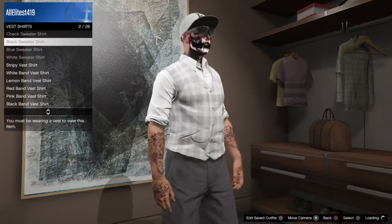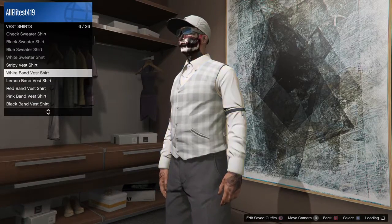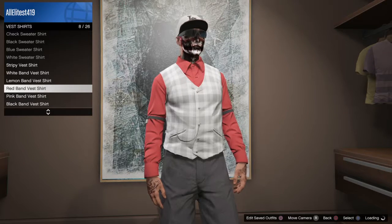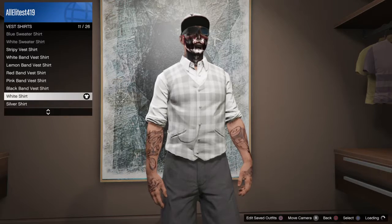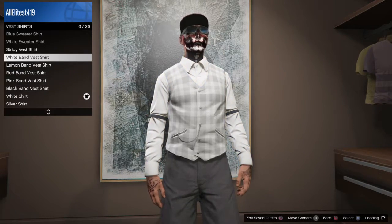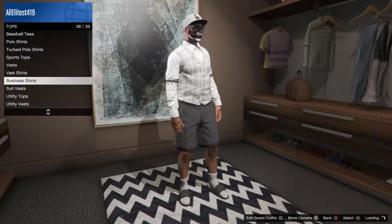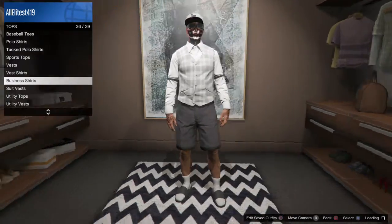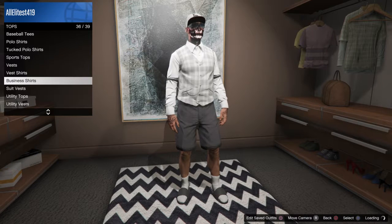Once you have that, go to vest shirts and pick one of these vest shirts. It has to be the long band vest shirt - it doesn't matter what color, you're still going to have that white rolled-up vest shirt visible. The one I really don't understand why they patched was the one with the hoodie - that was a lot cooler than this one. But of course they had to patch almost every invisible arm glitch out there.